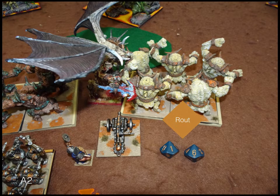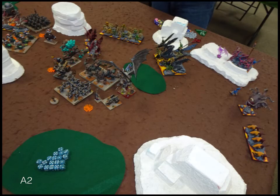His Demon Lord — Archfiend — goes to town on the flank. He had 18 or 16 attacks and did better than average, doing 14 points of damage when he probably should have done around 8. So they're gone, and that sucks. That's the end of turn two — a pretty rough result for the line.